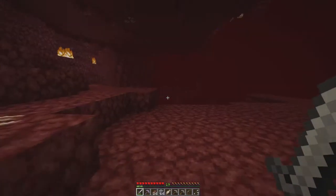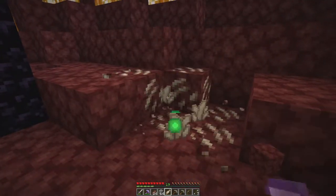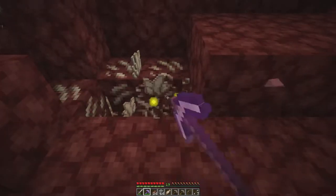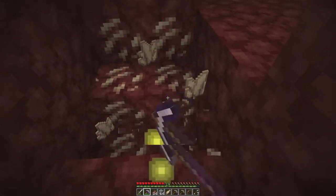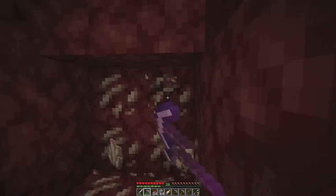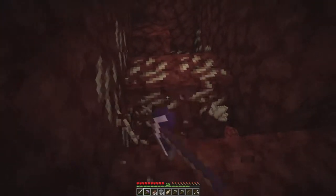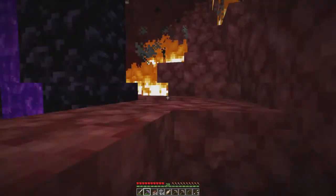We saw the nether fortress — it is actually really close to us. Let's try something quickly: Efficiency does go through netherrack a lot quicker, that's quite a bit more helpful. What we do want to do is get Fortune eventually. As nice as collecting quartz is for XP, we also need it as a material, so mining all of it now wouldn't be a good idea. If it's right by my nether portal it'll be easier, so I'll just leave everything that's here.